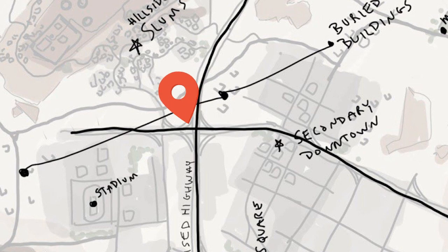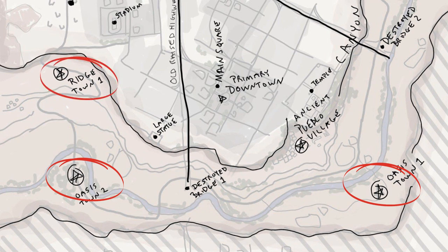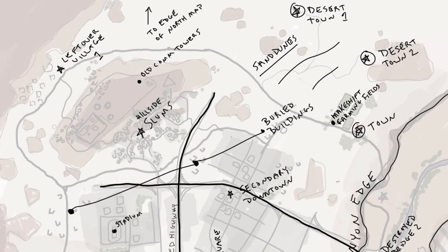Running down the east side of the map and across the south, it looks like we could have some kind of winding river, and along that, a couple of small oasis towns. It's also worth noting that this winding river, oasis town, rich town, and ancient pueblo village are all situated inside a canyon, where the destroyed bridges once led to the other side.